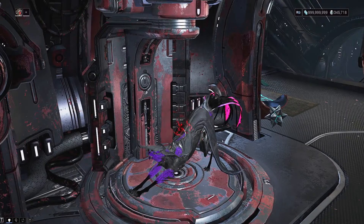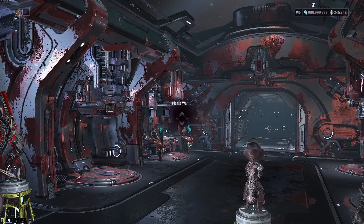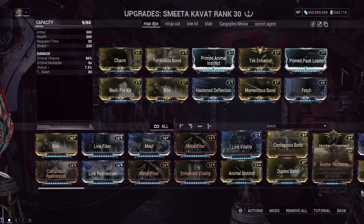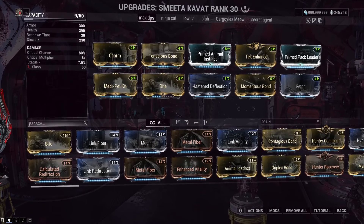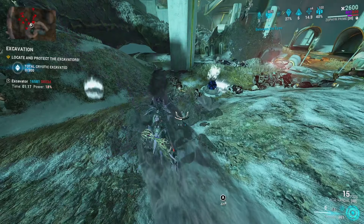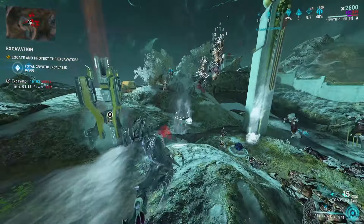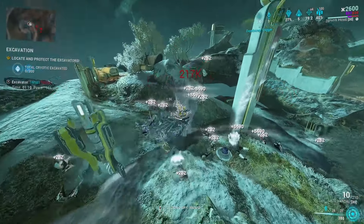The thing about this buff is that Charm would last for 160 seconds. I could basically have Vitus Essence on the ground and think, okay, there's a bunch of Vitus Essence on the ground — I don't want to pick it up yet because I have my Smeeta Kavat doubling it. I'm going to wait until the right moment to pick that stuff up, hoping it doesn't despawn, waiting for the right moment to grab it.